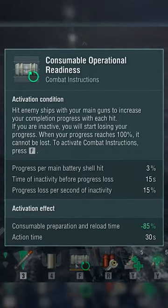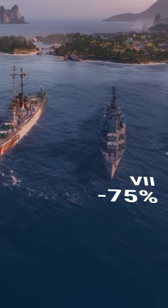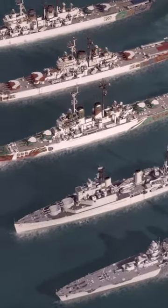When activated, they reduce the consumable cooldown time. The Tier 6 and 7 cruisers receive a 75% reduction. The Tier 8 and 9 cruisers enjoy an 80% reduction, and the Tier 10 ship will have her consumables ready 85% faster after activating her combat instructions.